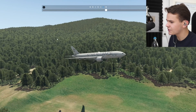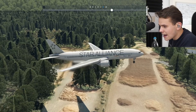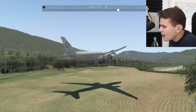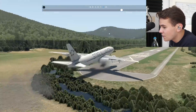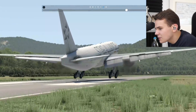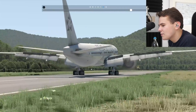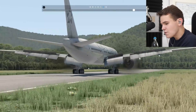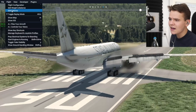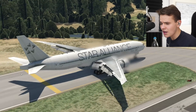Hey guys, welcome back to the channel. The Boeing 777, known for being a bit of a big plane, which does actually affect the handling quite much, as you can clearly tell. Flying this plane properly, especially on short runways, is a bit of a problem. And then when you try to do a smooth landing, that's another problem. That was not smooth. It's pretty hard to do that in the Boeing 777, and I've struggled with it in the past.